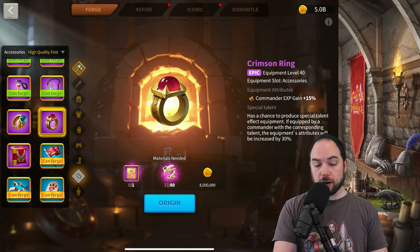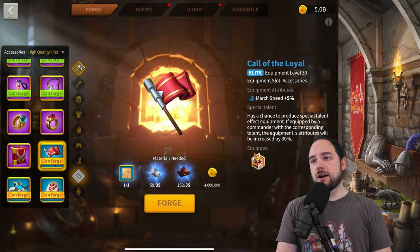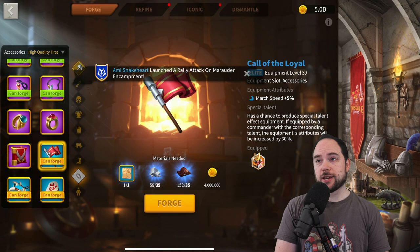Call of the Loyal gives 5% march speed. I use this on my restart project — you can get it basically for free from Lost Canyon. It is a lot of materials for what you're getting, so maybe prioritize armor over a small amount of march speed. But if you don't have any accessories and you have some decent armor, it's really nice to pick up some extra march speed.